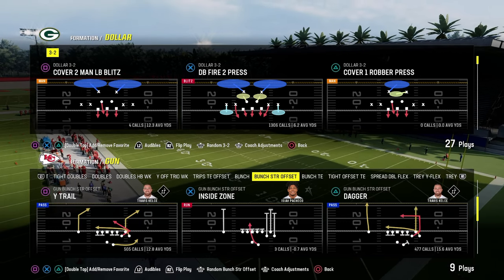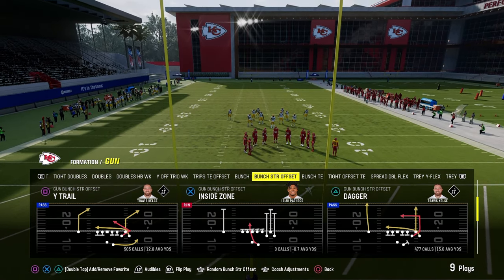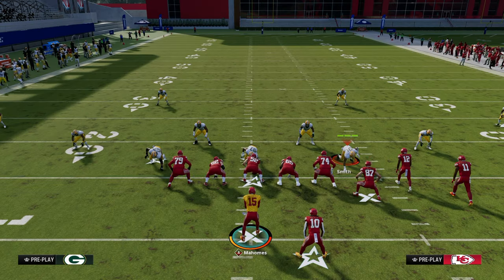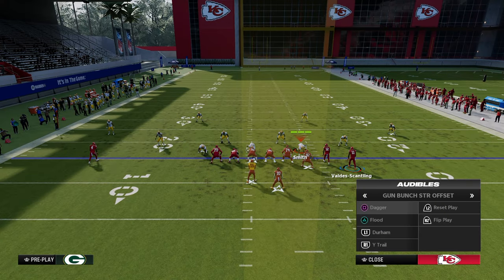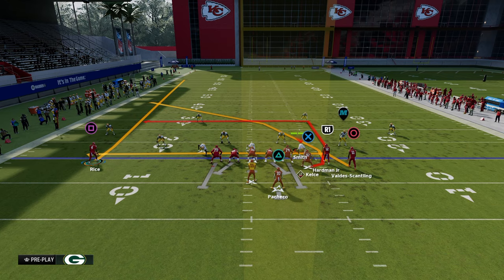The cross concept is probably one of my favorites in Madden every single year. There are a lot of ways to run it — it's one of the most effective plays in the game. We're going to show this out of the play Dagger from Bunch Strong in the Jets playbook. The cross concept essentially floods the sideline opposite the strength of the formation.